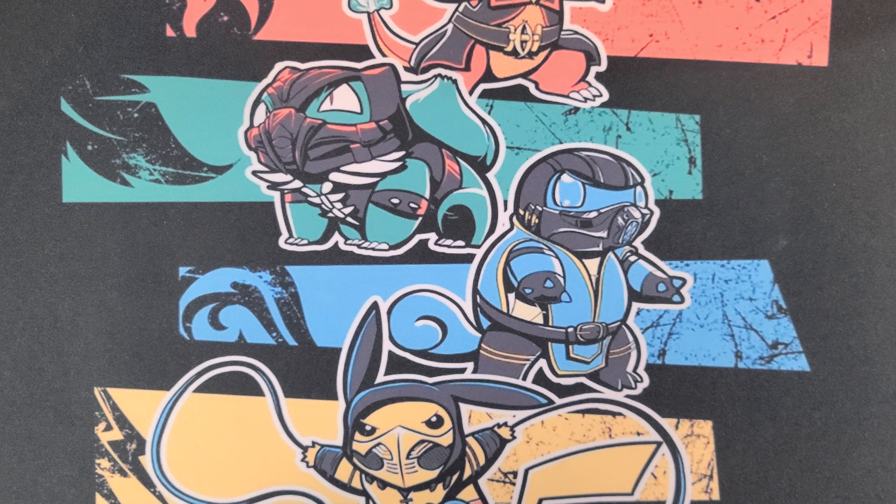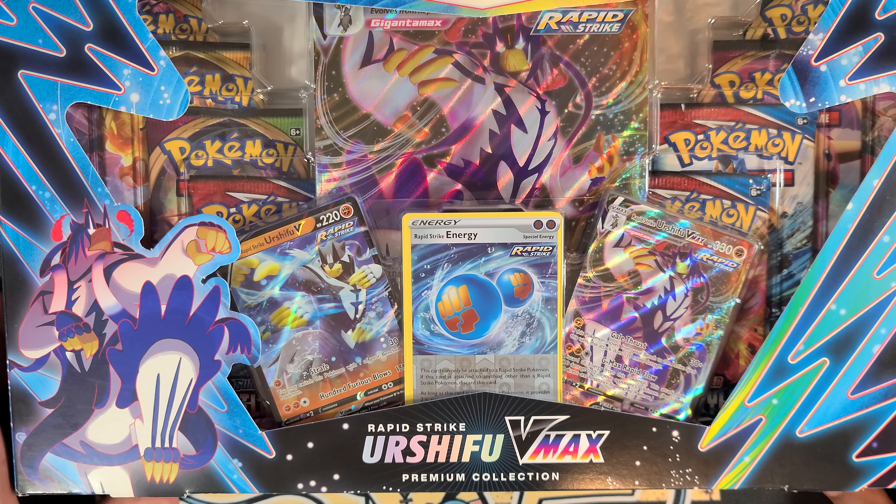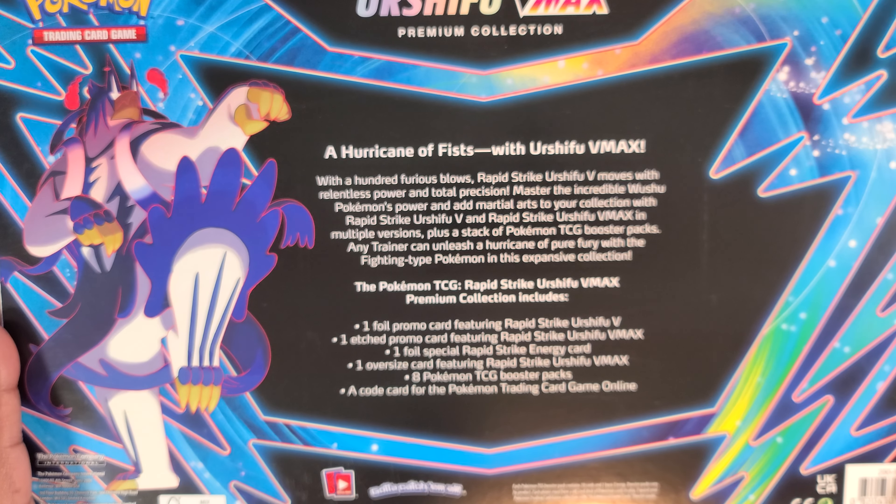Yo yo, Fuller Jay back with another one. In today's video we're gonna get into this Urshifu V Max Rapid Strike box — one of the boxes I got at Walmart the other day. I was telling you I've never seen so much stock of Pokemon in my local Walmart, but I went back yesterday and it was cleaned out. The only thing left was Magic: The Gathering. I even went to Costco and they had a Magic set there. If you're into Magic, hit up your local Costco — they should have a bundle going on right now.